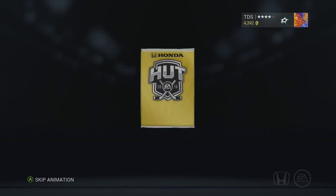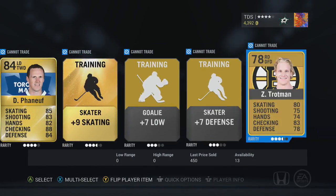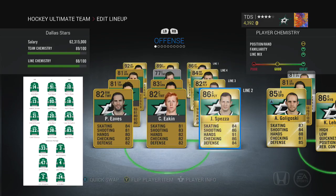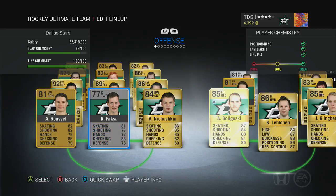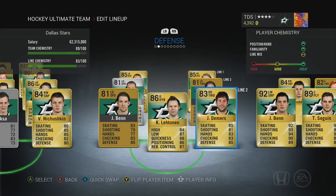The last pack we're gonna open isn't too great either, but these are free packs. We get Panarin, who you guys will see in a future episode is a really good player. I tried building the team off the real-life roster, though I built this team a few days ago when a few players were injured. Obviously there are a few silver players who are not actually on the Dallas Stars collection.